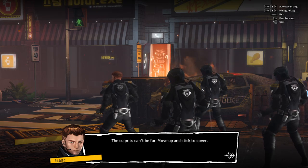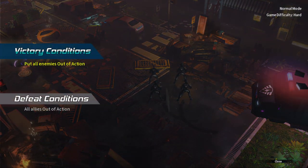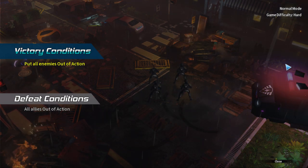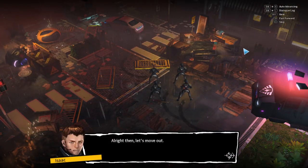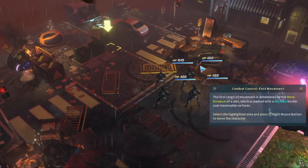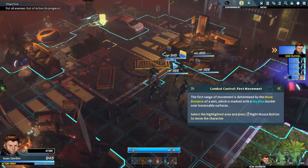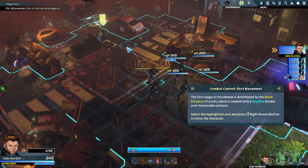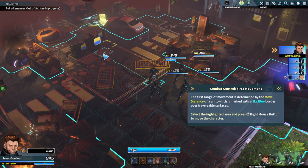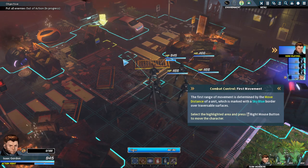Stick to cover, guys. Stick to cover. Pull all enemies out of action — so basically, shoot them up. Don't be afraid to say that, game. The first range of movement is determined by the move distance of a unit, marked with a sky-blue border over traversable surfaces. Select the highlighted area and press the right mouse button to move the character. Right mouse is kind of weird — can I move the camera? No, I cannot — at least not now.